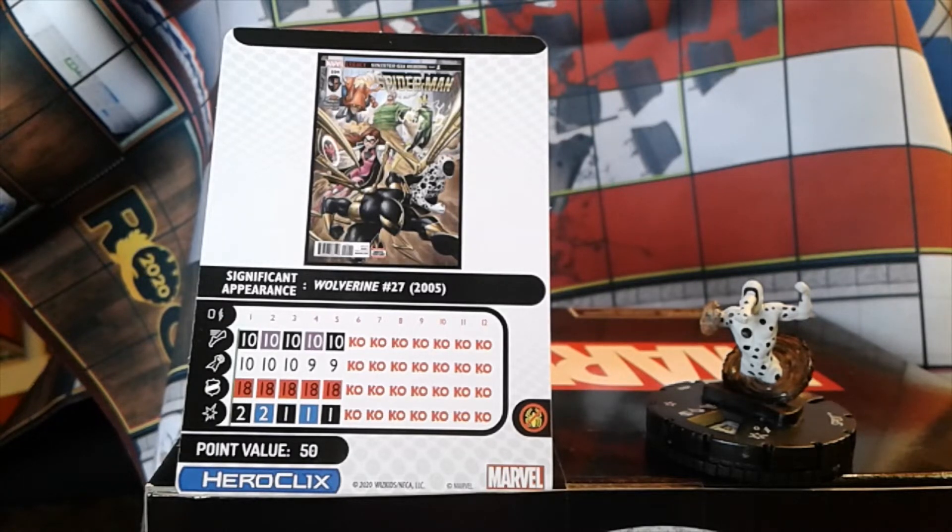His damage power alternates between Outwit and Shape Change — two damage on the first clicks and then one damage on the last three clicks. We'll demonstrate how who you team him up with can affect that damage value. Of course you can also use Perplex or equipment. He is Indomitable and has zero range, but remember he has the free Phase and then the close attack to anybody within four.